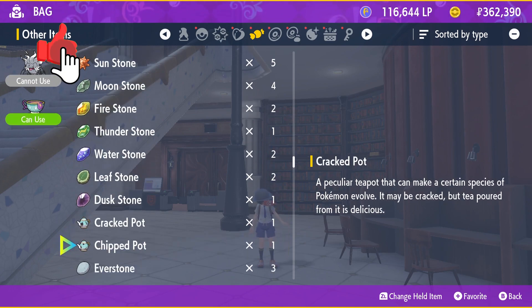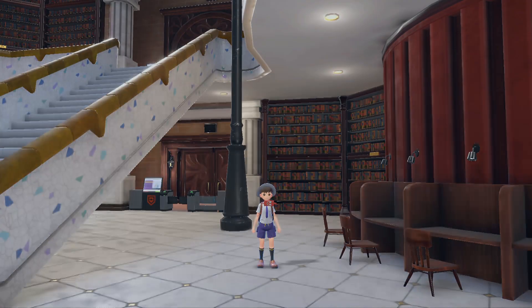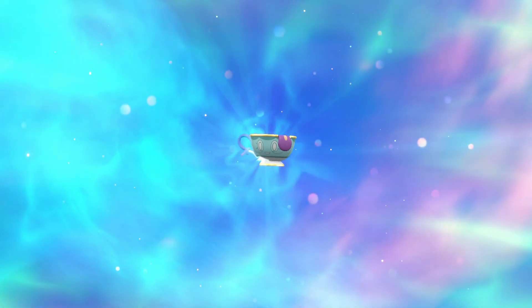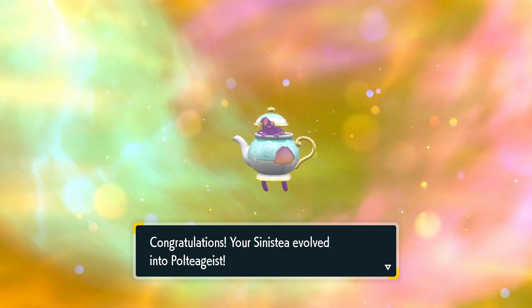Now that we have our Cracked Pot, go into your bag and tab over to the Rare Items page. In here are all your rare items, evolutionary stones, and things like that. Scroll down a little bit and you'll find the Cracked Pot. Press A to use it and you'll be able to use it on Sinistea — go ahead and use it and it will evolve into Polteageist.